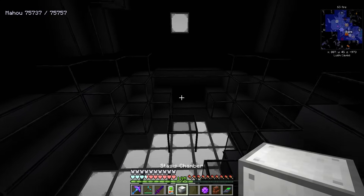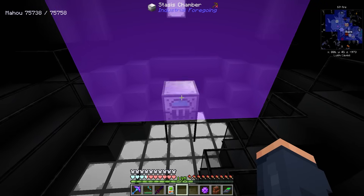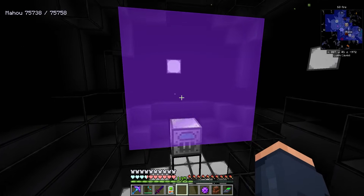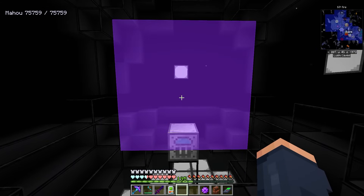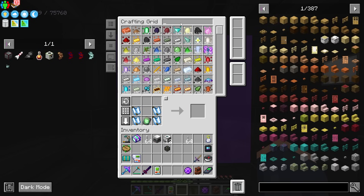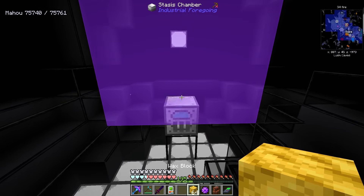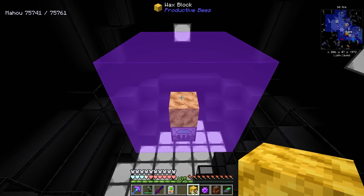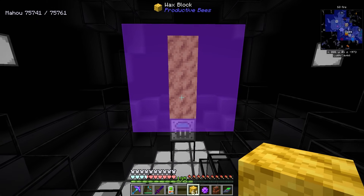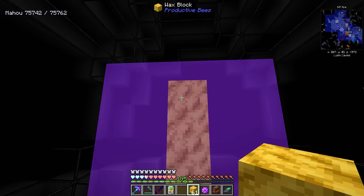You need a stasis chamber for this. When we go to set up this build, the stasis chamber has an area just like this — this is going to be the stasis holding area, just like we've set up many times before. I'm going to grab some blocks — some wax, for example — and notice this is three blocks tall. That is exactly the area where the Wither is going to be held.